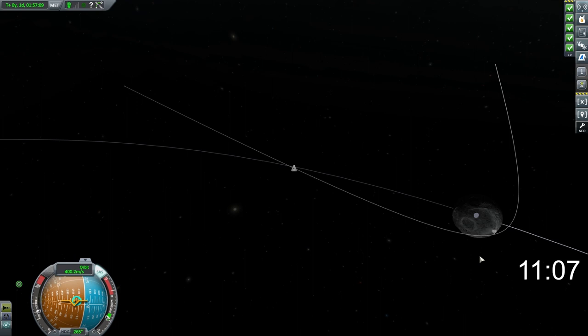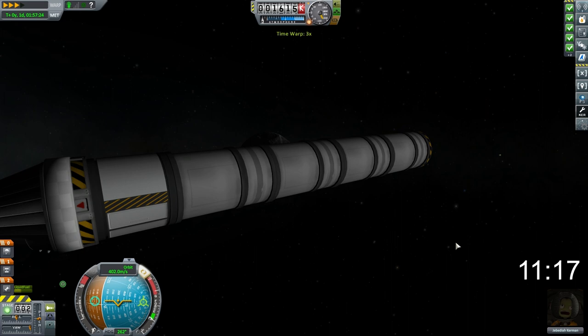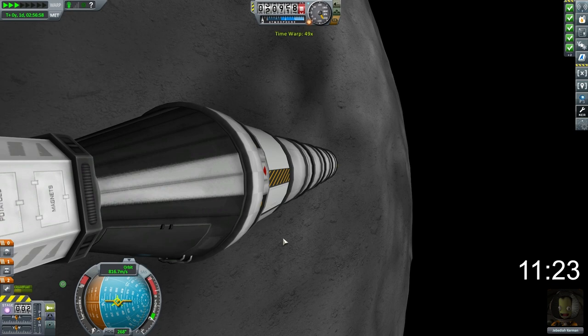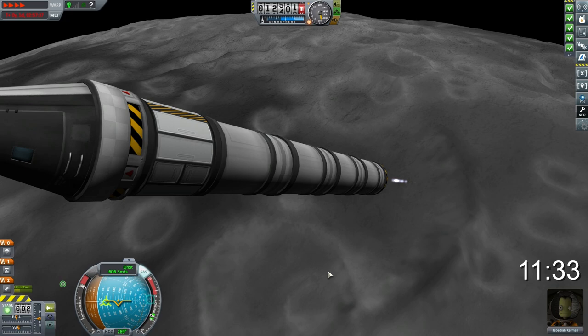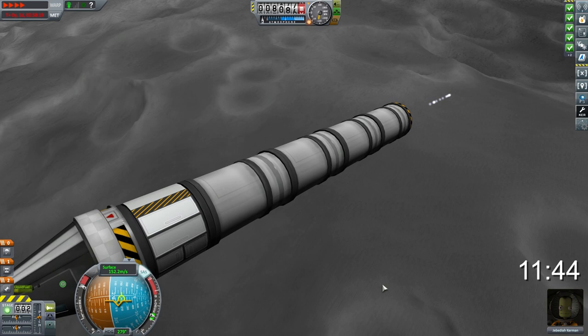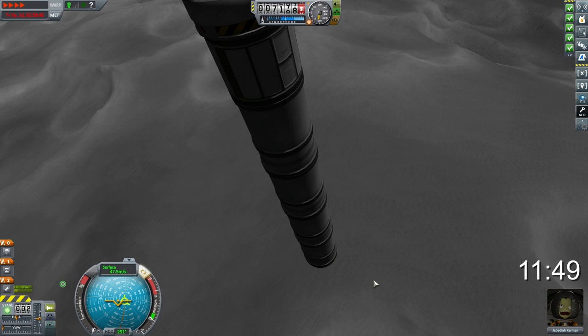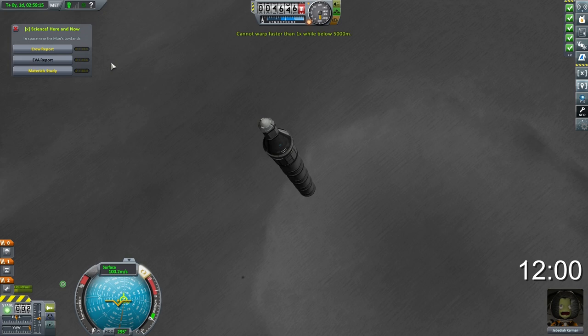We need to turn in a retrograde direction so that when we come down, we can start burning straight away. As soon as we hit around the 22,000-metre mark, we're going to burn as hard as possible to reduce our velocity enough to hopefully touch down on the moon. Using physics warp to cut as much time out of this as we can. We have our speed down to around 200 metres per second. We could probably have cut that suicide burn a little closer — it's difficult when playing with time warp. You have to be really quite fast in how you react on the way down.